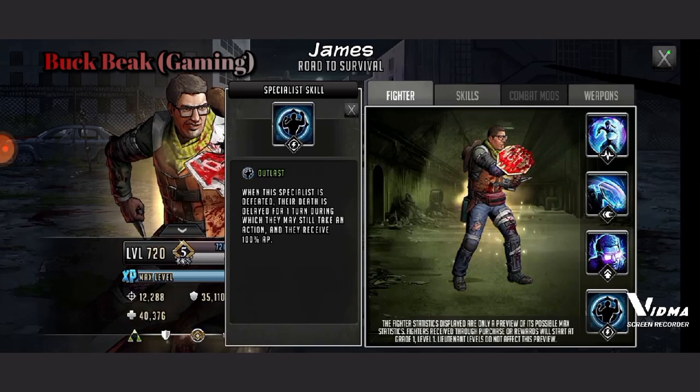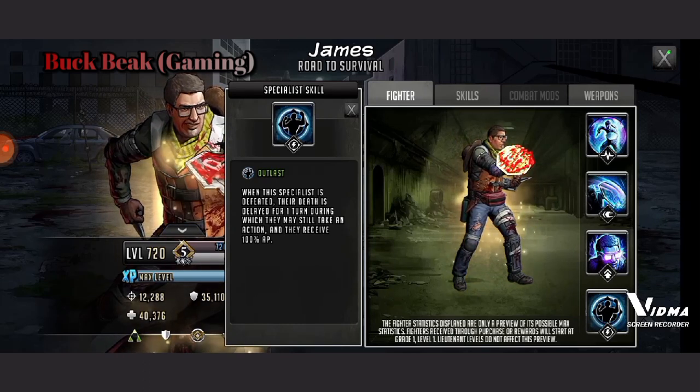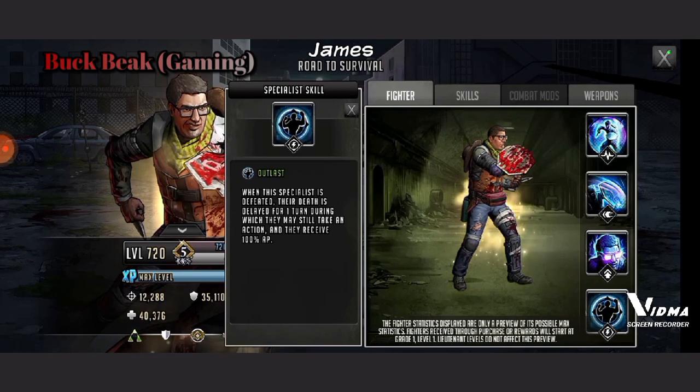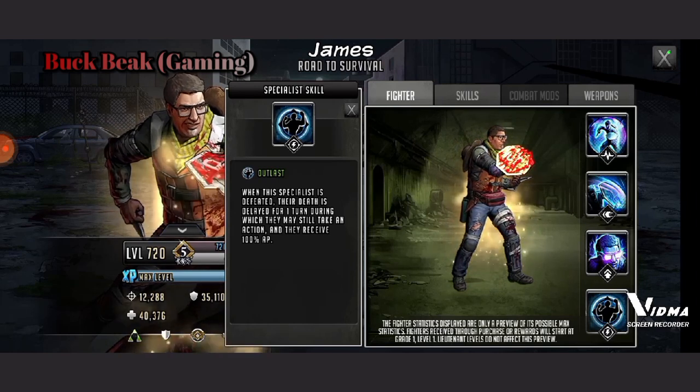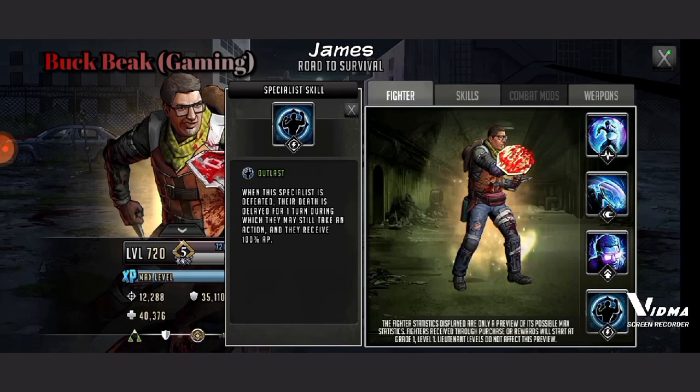That would be kind of the only ways to counter Outlast, though there are ways of countering it. How difficult is it actually going to be to take James down? I guess we'll have to wait and find out. There are still Vance's and Easter Jesus — in a certain predicament both of them can be annoying, and James is just going to be another one added to that list.